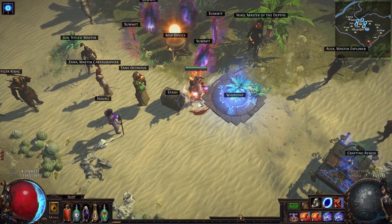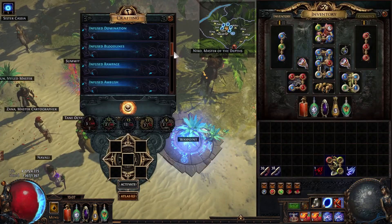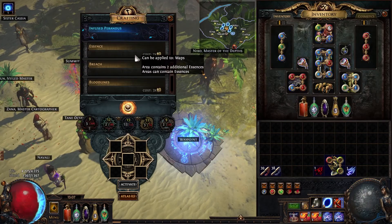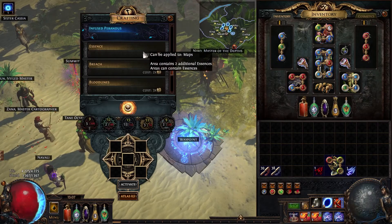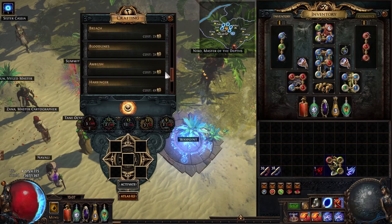Another way to encounter this league is through the map device. Sometimes there is an Essence mode, and for 2 chaos you can force 2 essences into a map. It's not present every league, and the options on this list change each league.